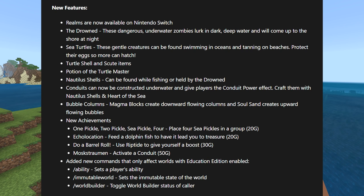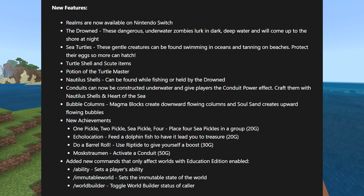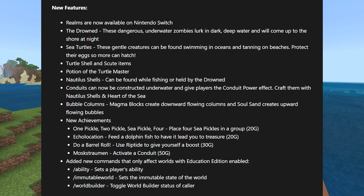Nautilus shells can be found while fishing or held by the Drowned. Conduits can now be constructed underwater and give players the Conduit Power effect — craft them with nautilus shells and Heart of the Sea. Bubble columns: magma blocks create downward-flowing columns and soul sand creates upward-flowing columns. New achievements include: place four sea pickles in a group, feed a dolphin a fish and have it lead you to treasure, use Riptide to give yourself a boost, and activate a conduit — that one is 50G. Added new commands for EDU worlds.